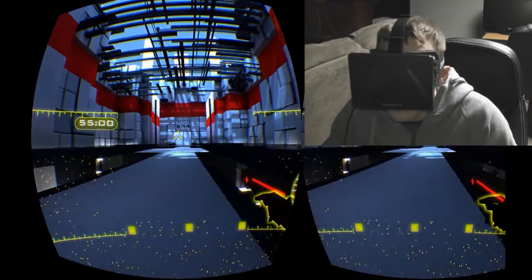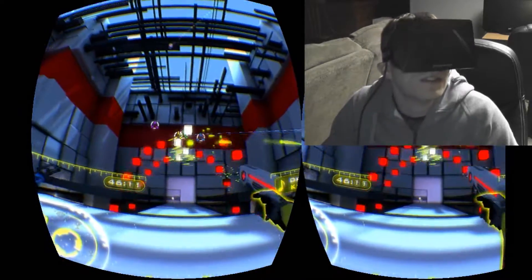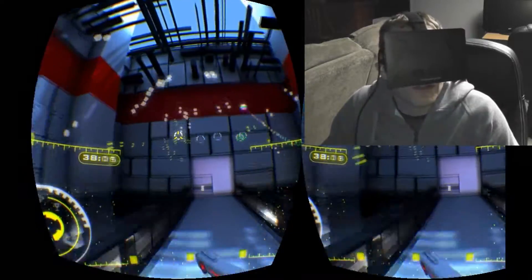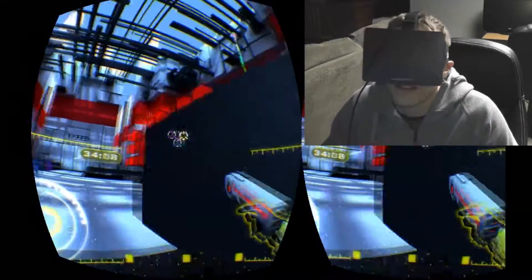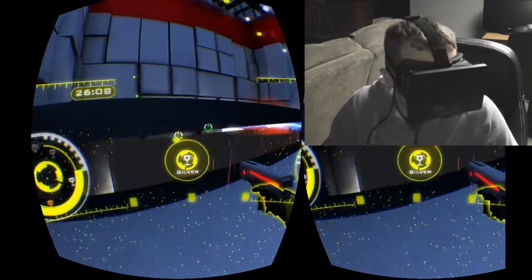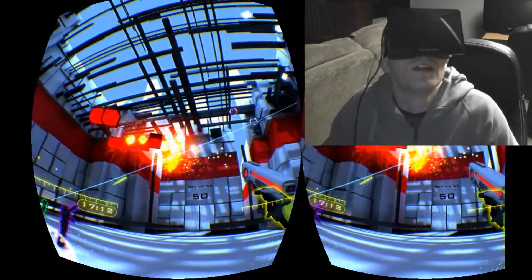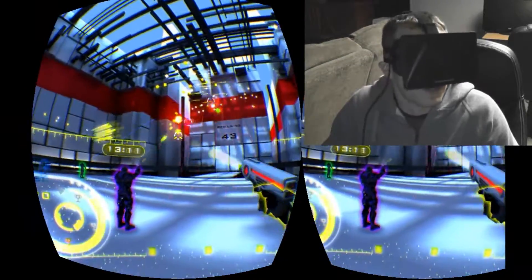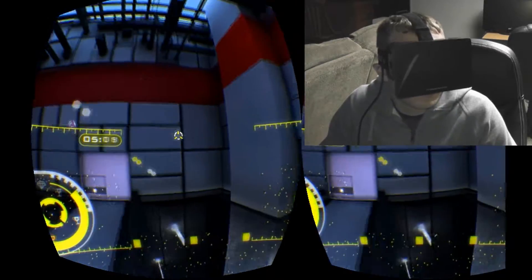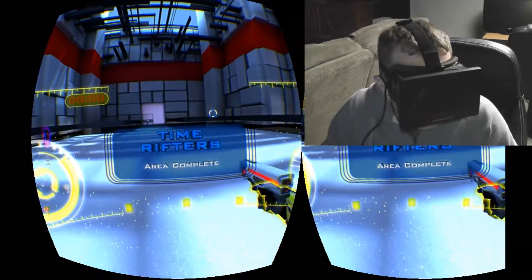The way everything works — controlling with the Rift, moving your head to aim the reticle — just works great. It's like flawless. I've been playing the Rift long enough that I don't get motion sick with this game at all, where some games do affect me. You need to upgrade your guns, and you can pick what guns each character uses. I've just been sticking with what I've been upgrading. The chain gun works great, and the pistol actually works really good too. You have to upgrade each gun per character. That's the end of the stage — Time Rifter area complete.